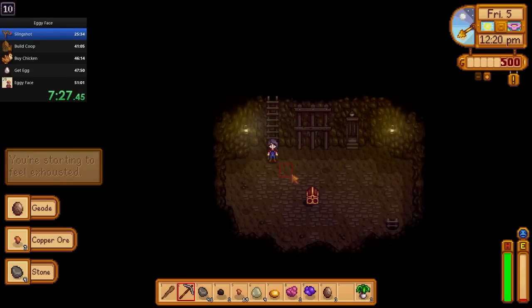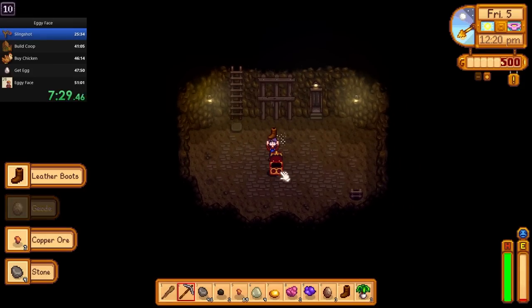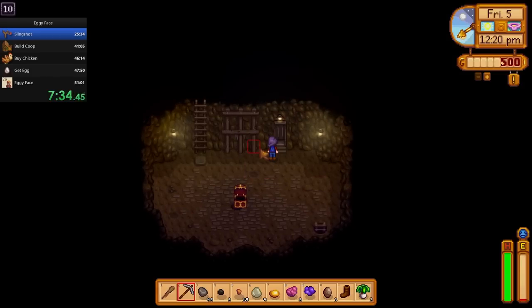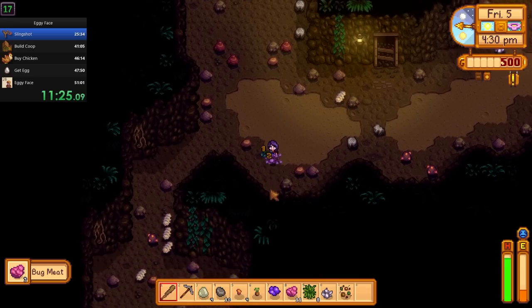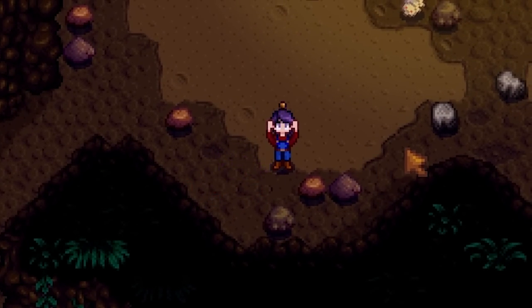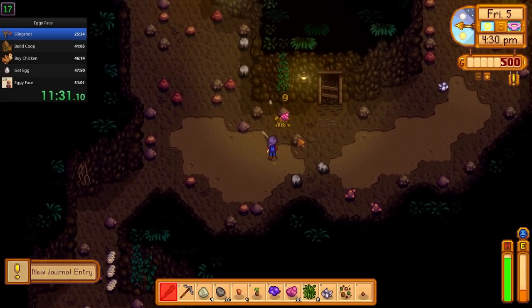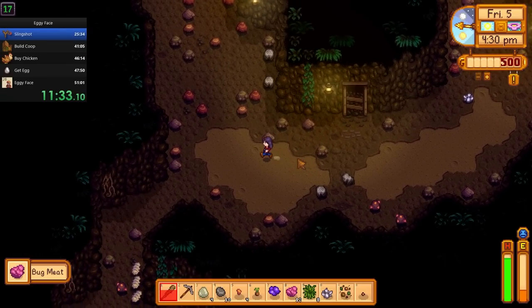I ended up getting leather boots on floor 10, which isn't so bad, being that I got a wood club earlier anyways. And I collected my first artifact, an ancient seed. Can't really do a whole lot with this, but I can donate it for 250 gold for later. That'll help with the coop.